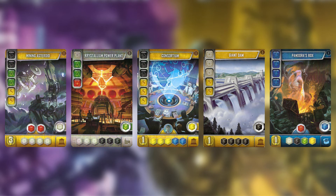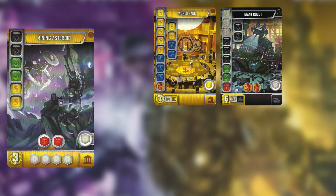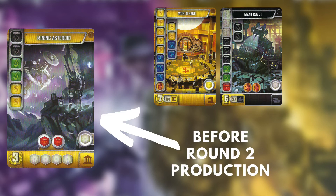Here are the five best production cards that you should strongly consider picking if you see them in the first round. Mining Asteroid gives great production of the most versatile resource — white cubes can be used to produce any colour. It goes well into a White-Yellow or White-Black build, but can be used for nearly anything. Aim to finish it before production in the second round, and don't be afraid to use the early Crystallium to kickstart your production further.